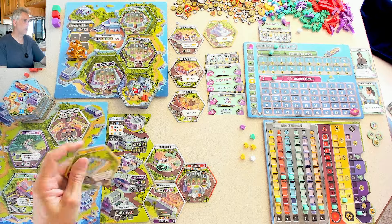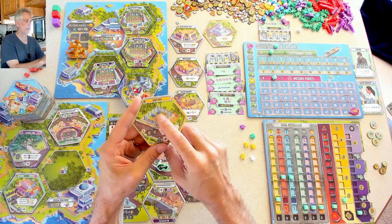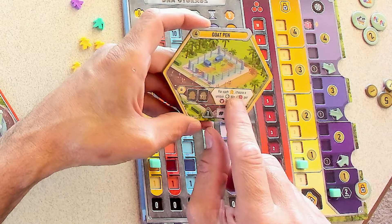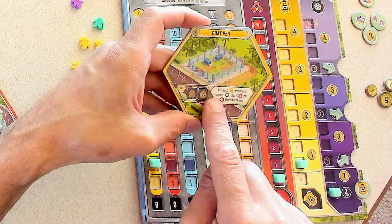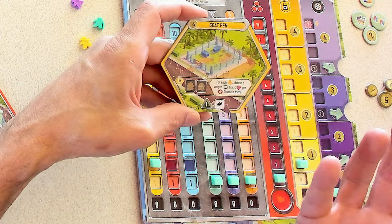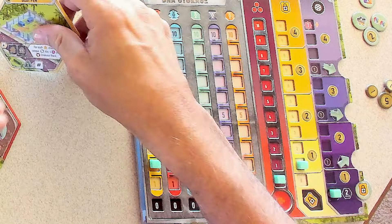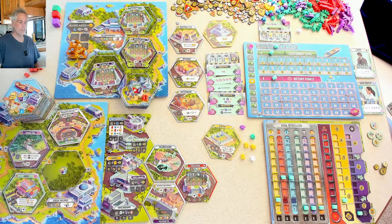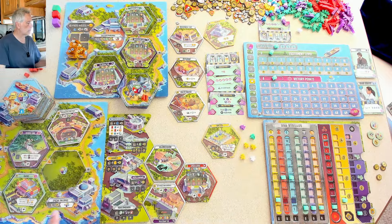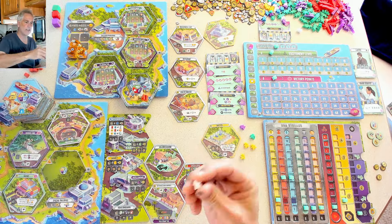Of all these buildings, I'm eyeballing the Goat Pen. It's going to cost me four bucks — I started with eight money, so I can easily afford it. What does it do? Basically it provides goats for my large carnivores: for every security specialist I put to work there, I choose a tile and get one point per large carnivore there. This could be a really good source of points, and since I'm planning on a lot of carnivores, having a goat pen to feed them might be a great choice.